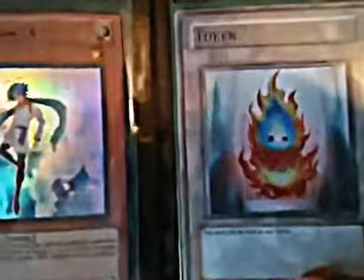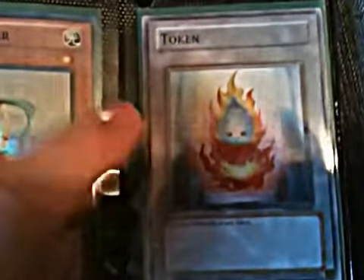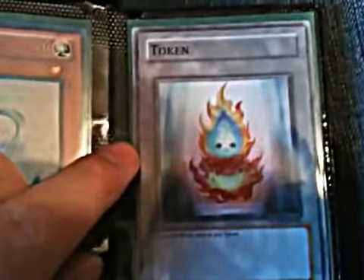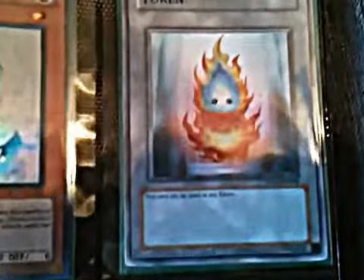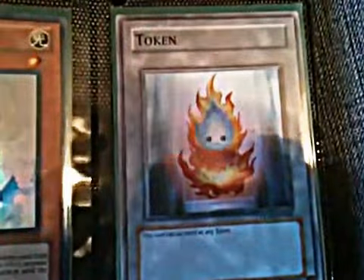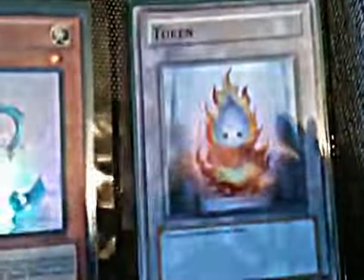Here is a token — it is a Super Rare token. I'll actually pull that out so you can see it. Super Rare. The reason I showed you that is because I do actually have a token-making business as well. I can make you a token out of any Super, Ultra, or Secret card you send me. If you're interested in that, let me know. There's a fee for it, and based on whether you provide the token card or I do, it changes how much it costs.